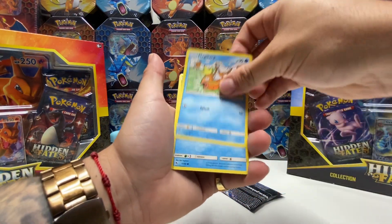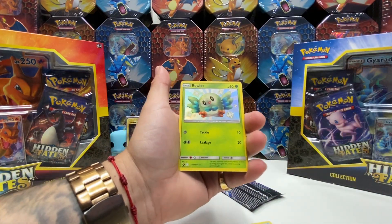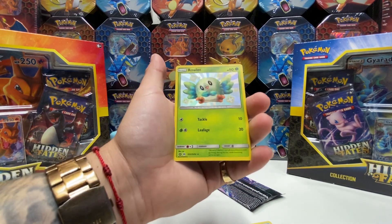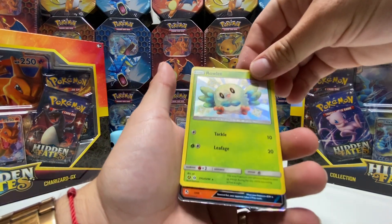Psyduck, Magikarp, Staryu — and Rowlet! Nice — I was about to skip him, didn't even see that. He's green and cool — a shiny Rowlet.